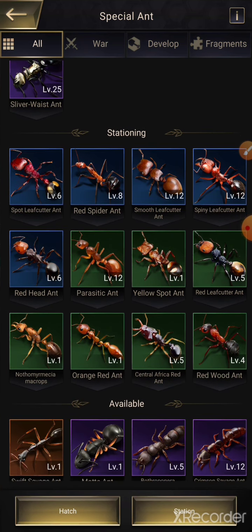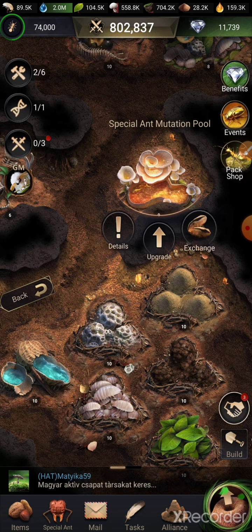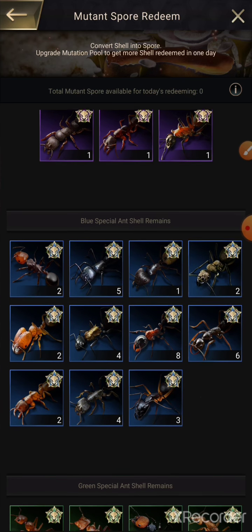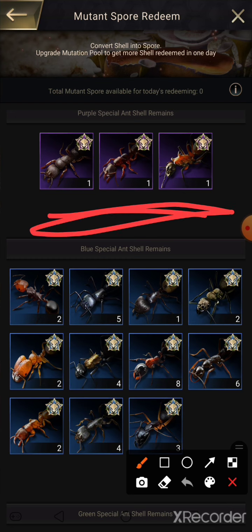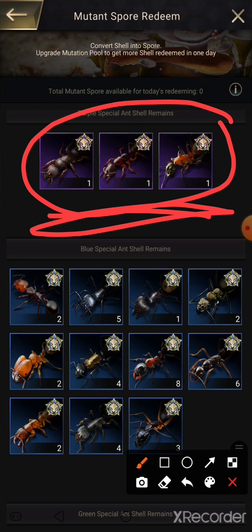When you are doing your exchange for special ant mutation, you want to leave all of them. You don't want to use any of those, you don't want to switch them into mutation spores, you don't want to do any of that — because those are the ones you will need for all of the gold ants. You'll need them for their skills, to unlock all of their basic skills, like their third, fourth, fifth, sixth, and so on.